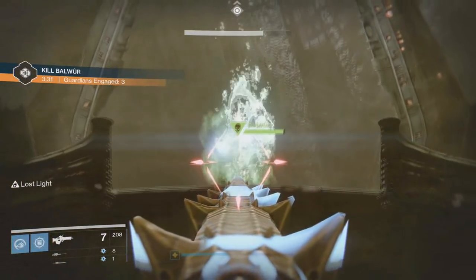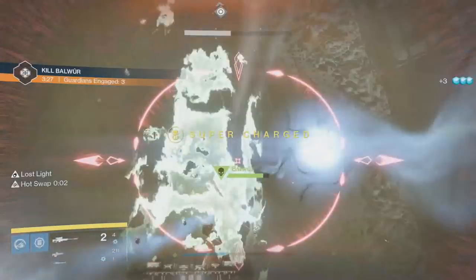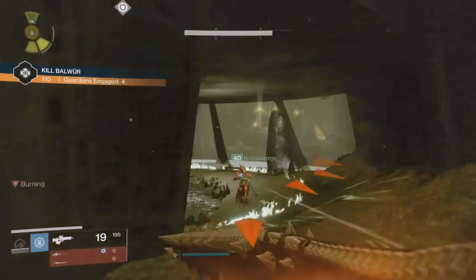While buffed with Lost Light, the previously immune Acolytes and Balwar herself are no longer immune and take damage. Killing the Acolytes creates more pools of Lost Light, giving you better vantage points to attack the boss.